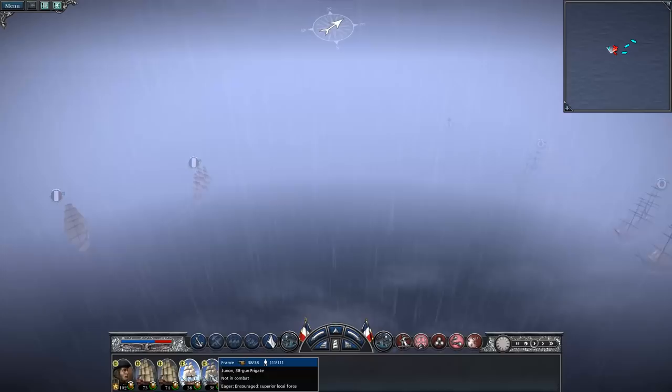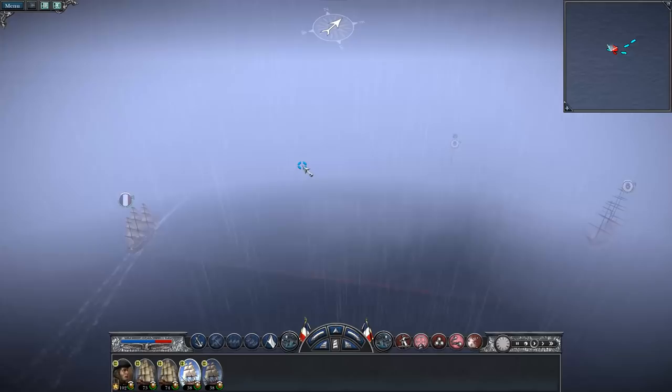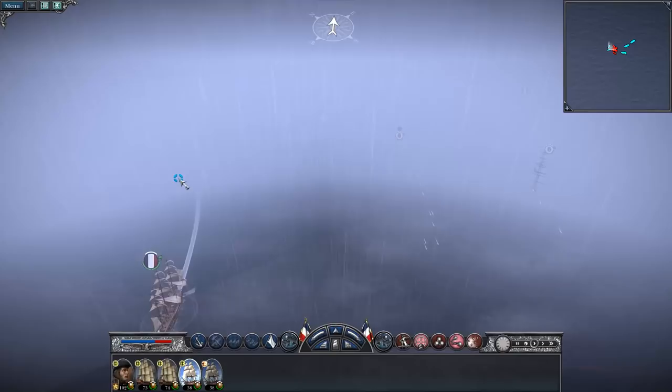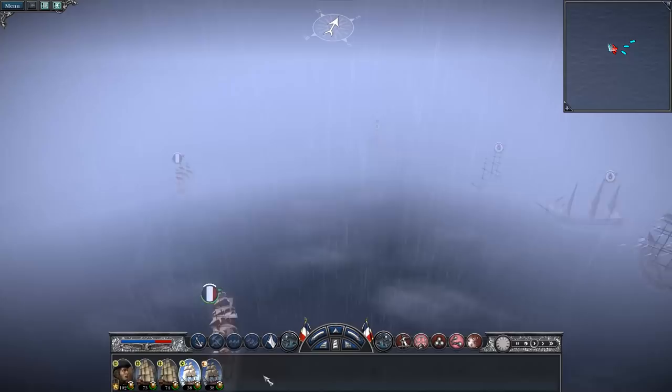I don't give a fuck about these smaller ships if they get blown up. Their ships are bigger than mine — these two. On this difficulty the cannon of a trade ship can one-shot your frigates. We've got to get them sailing through the wind or else we're not going to slow them down properly.